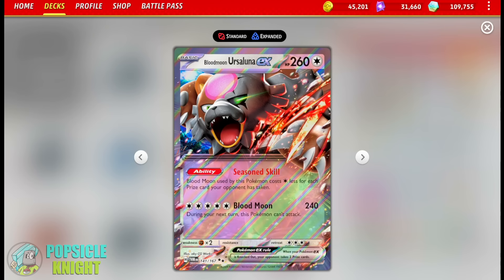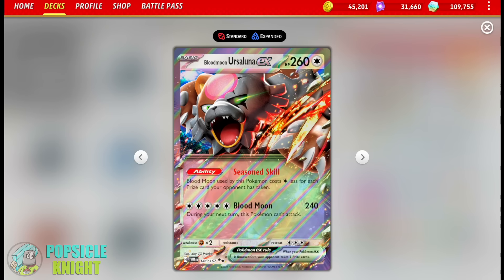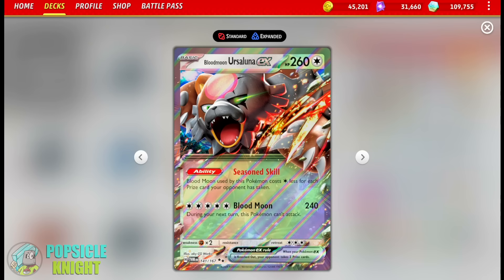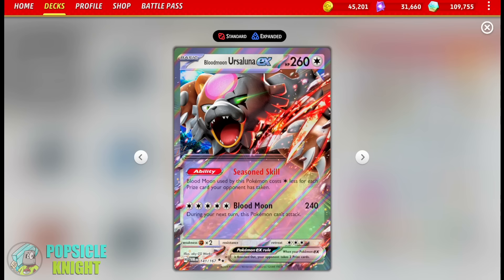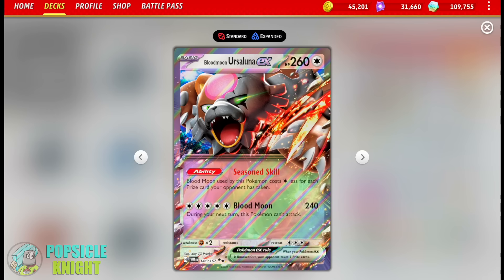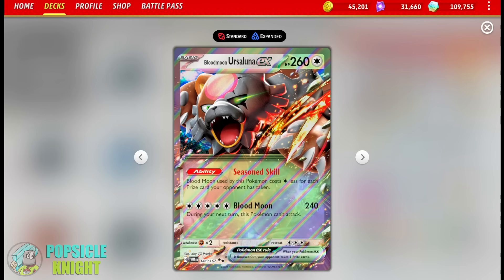As a late game attacker, I also have a copy of Blood Moon Ursaluna EX. Its Seasoned Skill ability reduces its attack cost by one Colorless Energy less for each prize card your opponent has taken. So it's even possible to use its attack Blood Moon for zero energy if your opponent only has one prize card remaining. And this attack can hit for 240 damage, which may just be enough to knock out a basic EX or V Pokemon.